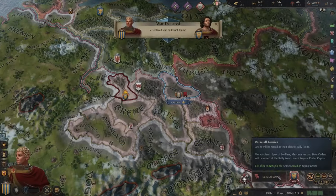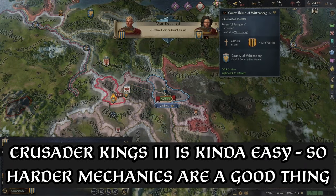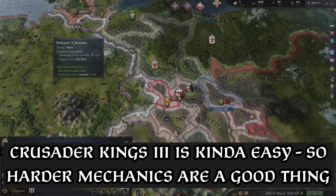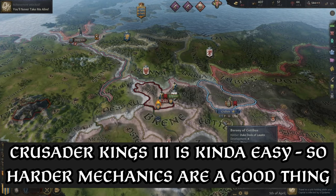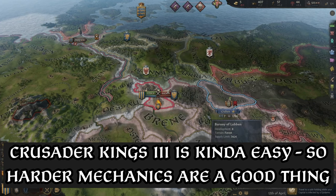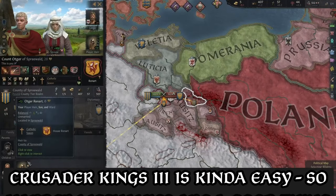Crusader Kings 3 is a notoriously easy game once you figure out its mechanics. Achieving things becomes trivial, and there are very few obstacles to stop or at least limit that success. The hope for Plagues was to curb your enthusiasm by increasing the chances of an untimely succession, or having your children — who you safely assume have the title of heir — just passing away to the measles.